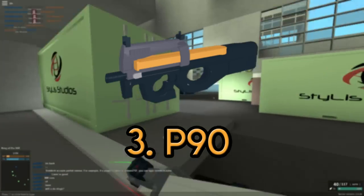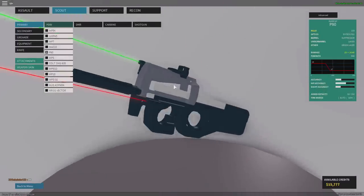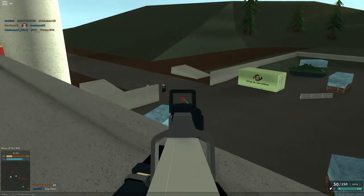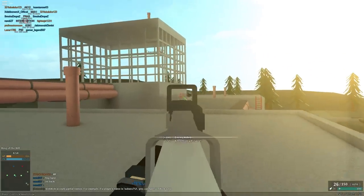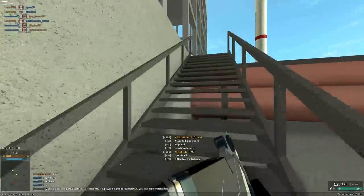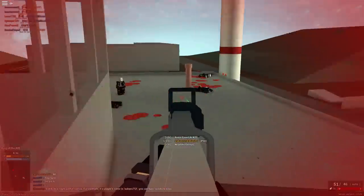Number three — P90. Due to its extremely high fire rate and high accuracy, the P90 is on this list. Besides that, it also has a huge magazine — you can just keep shooting all the time and only need to reload a couple of times. It is just hard not to get kills with this beast. You will unlock this weapon at rank 24, and it is great for close and medium combat. I personally don't use this gun too often because the number one on this list is just a better version of it — well, kind of.